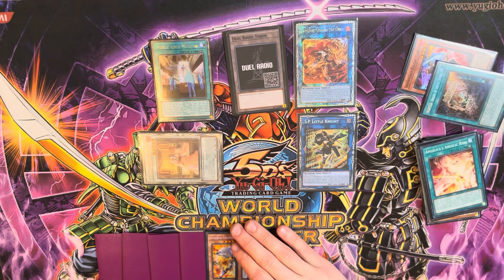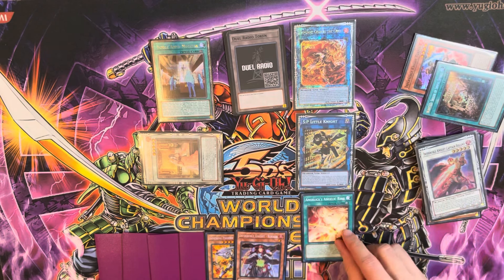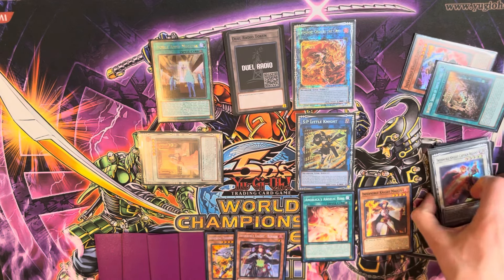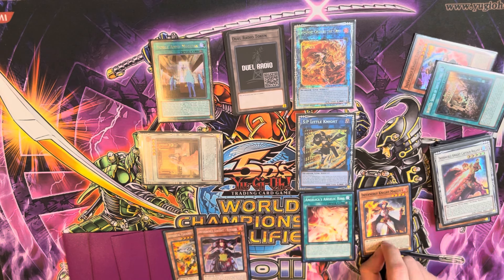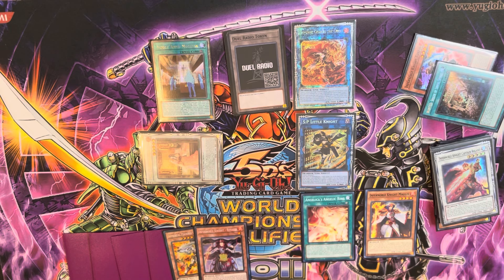During the end phase we activate and resolve Emperor Charles, equipping him with Angelica's Angelic Ring from the grave, and a Maugus from deck — for either a draw during this end phase or a draw during our opponent's turn. So that is what a two-card combo looks like. Now I'm going to show you a side deck-ish combo and I will be right back with that.